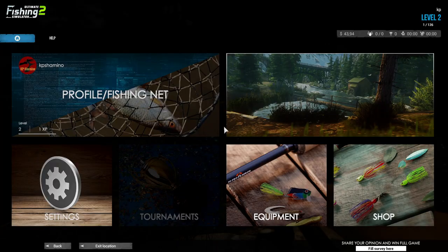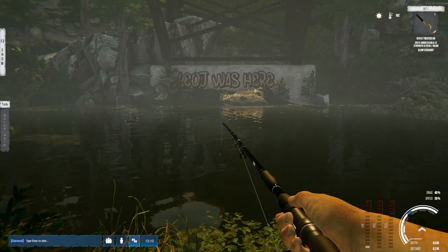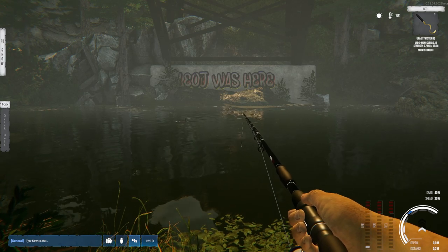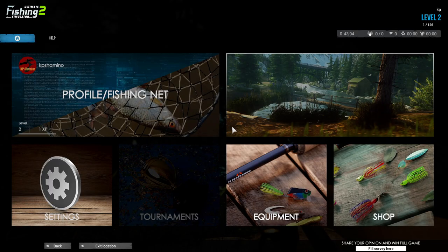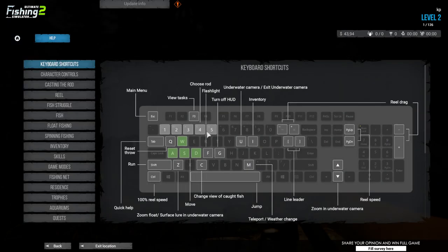If you go to help you can see the reel drag, but it's not correct for me because plus and minus does nothing. I'm using AZERTY and this shows QWERTY - you can see it. For guys using AZERTY you need to use these bottom keys to put drag up and down.